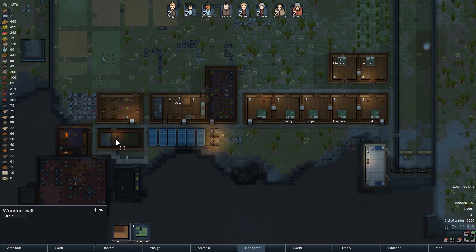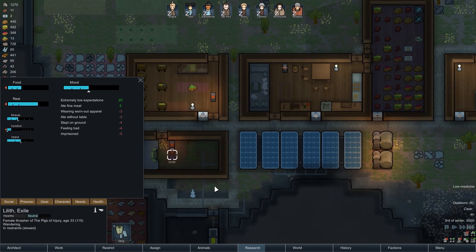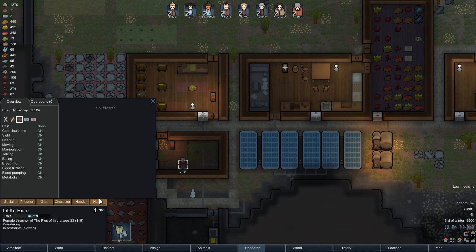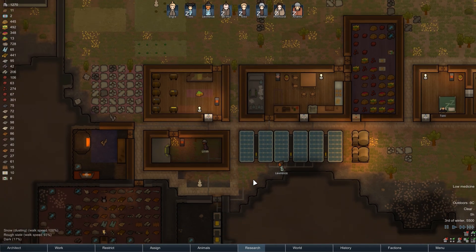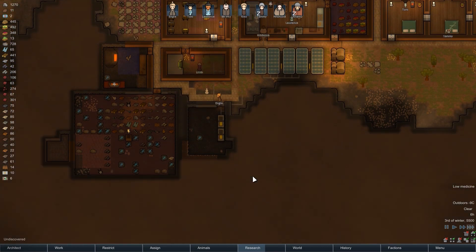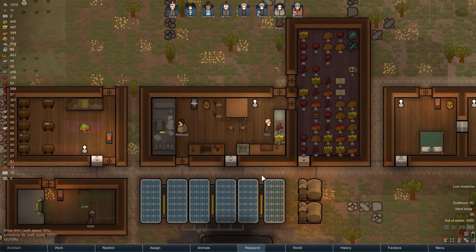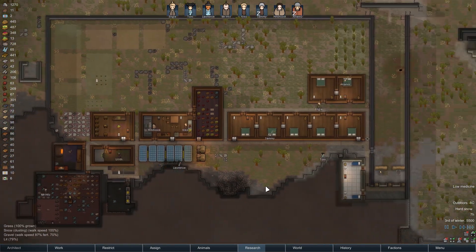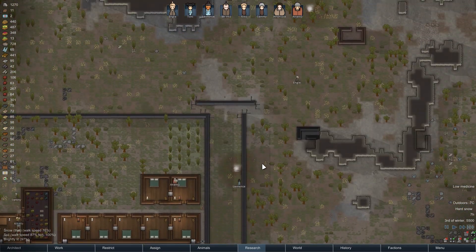Lilith, how's it going? In prison, feeling bad, wearing worn-out apparel, slept on the ground. Well, whose fault is that, Lilith? You should just join us. We're definitely chatting and recruiting you. Lawrence is opening a lovely fresh beer, so half our colony is now drunk — or tipsy, depending on your perspective and your tolerance.